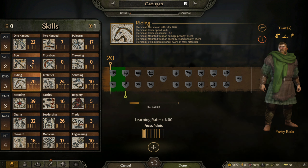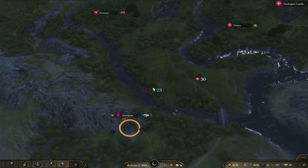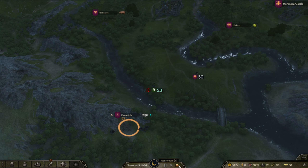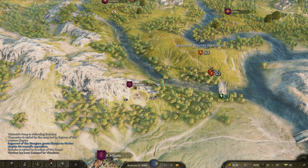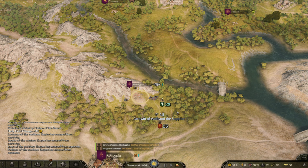We've gained a level. What options do we have? Quite a few. I might put another focus point into leadership, which should make us learn it a little faster. I do want to focus on the bottom three sets of skills where possible.